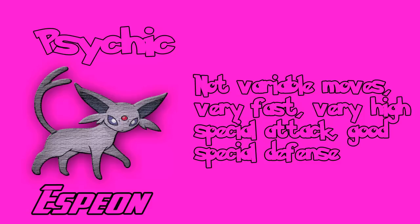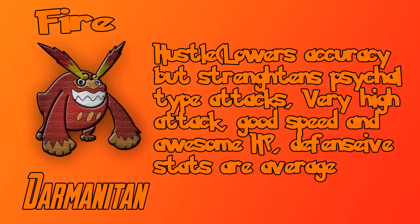Moving on to probably one of the best Pokemon in the game, definitely up there in the top 10 — Darmanitan. Darmanitan evolves from Darumaka, and some Darumakas have the ability Hustle, which lowers accuracy but strengthens physical-type attacks. This thing has very high attack, good speed, and awesome HP. Defensive stats are average, but it's a very good Pokemon — the fire type I'd suggest if you didn't pick Tepig. You can get Darumaka pretty early, and just annihilate the early gym with it.